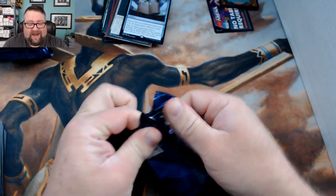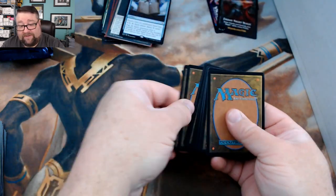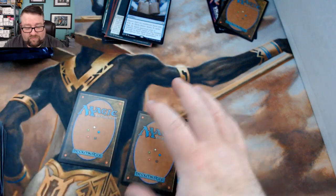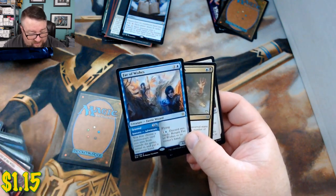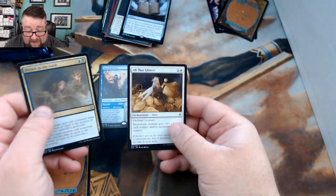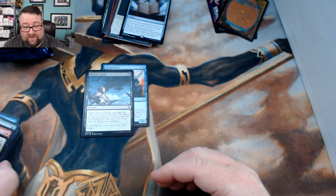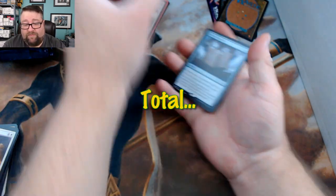Moving on to the next pack — last week we had some great hits including alt-arts and a foil alt-art. Our rare this pack is Fey of Wishes. We also had Dreadhorde and All That Glitters. The foil is a Memory Theft. Congratulations Artur, thank you very much for being a patron!